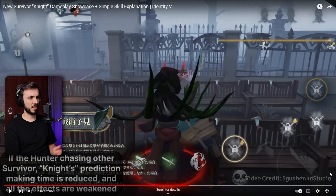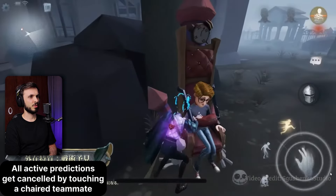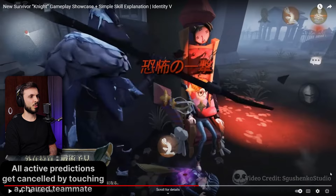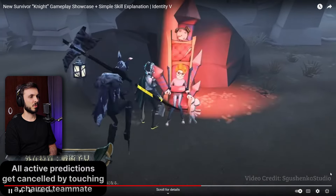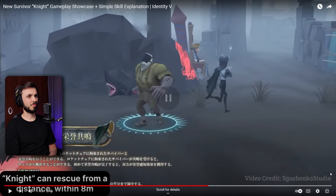But the hunter seems to be able to see what the predictions are - it's not a prediction. Maybe the prediction is wrong. All active predictions get cancelled by touching a chaired teammate. That's a tiny bit of a nerf to him, I guess, to stop heal spamming on the floor maybe. You just put two attacks and they can't do anything about it.